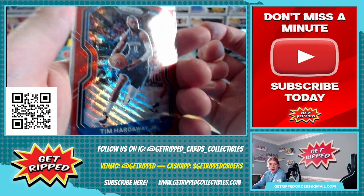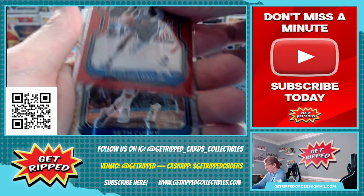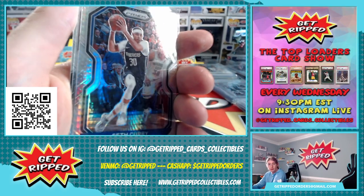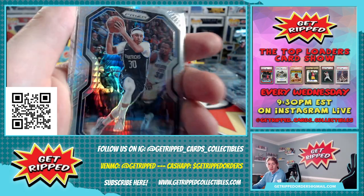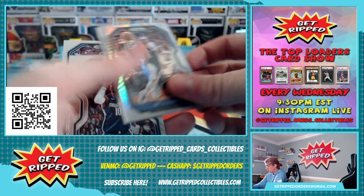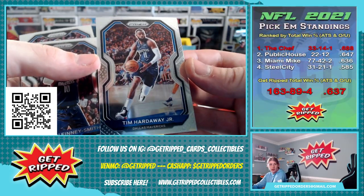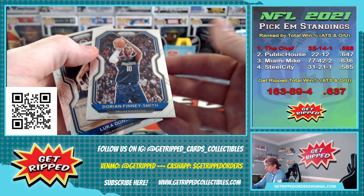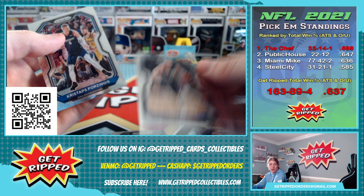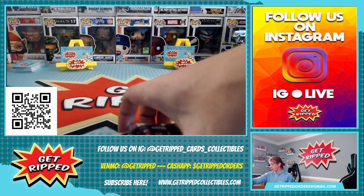So we got Tim Hardaway Ruby Red Hollow. I really wanted him in Miami, man. We got Seth Curry Silver — he's now in Brooklyn with the Nets. We got a base version of that Hardaway, base Dorian Finney-Smith, a base Luka, and a base Porzingis, who's now with the Wizards, obviously.